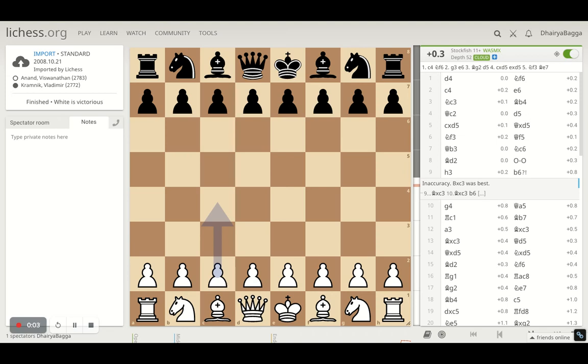Hey chess lovers, welcome back to the Chessyard. This is Dehre Bagga and today I'll be taking you through one of the interesting games which was played between Vishwanath Anand, the five-time world chess champion, against Kramnik, who happens to be the Russian Grandmaster. Both of them have been rivals for a long time and have had some really great matches.